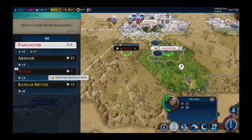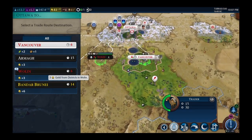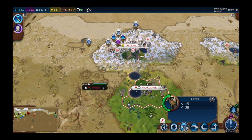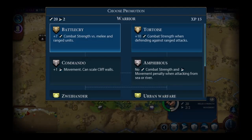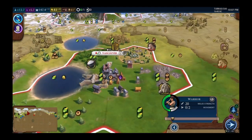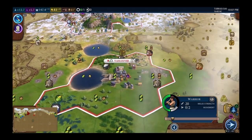Sending the trade route to Vancouver since it needs production and growth badly. Vancouver is growing on the rice tile giving five food, which lets the population grow — and that feeds into more production.